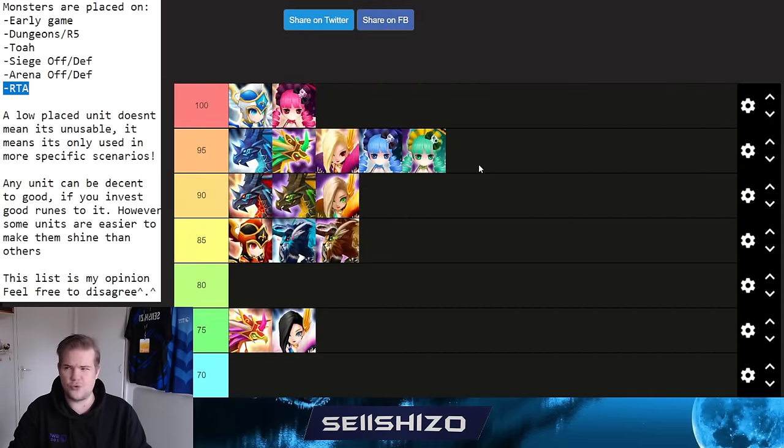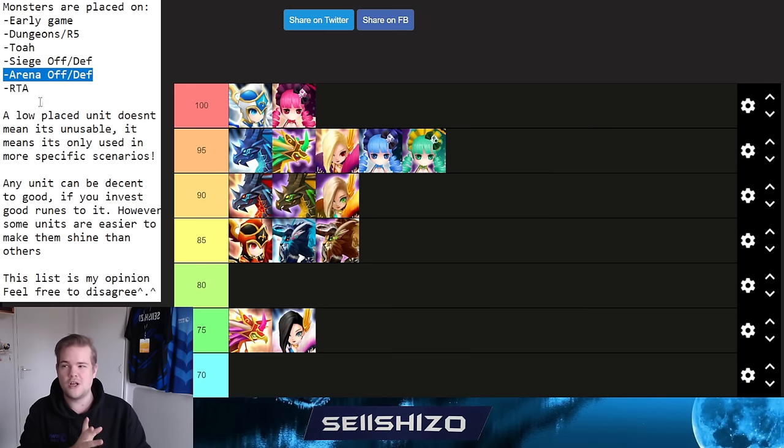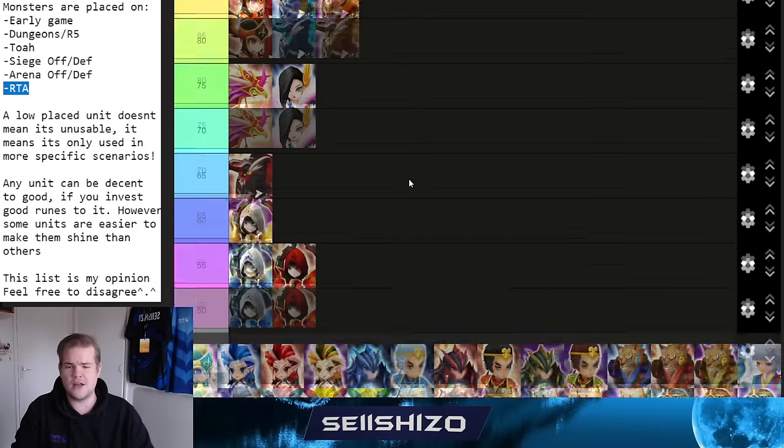Charlotte gets a 95. She's a strong early-game unit and can even be placed in a first Giants team. In siege offense she works as a booster — for example with Lucian and Bastet — since she has a crit rate lead for Wind. She's also a decent RTA unit. She needs better rune quality than Rica to shine and requires accuracy, but is still an insanely good unit overall.